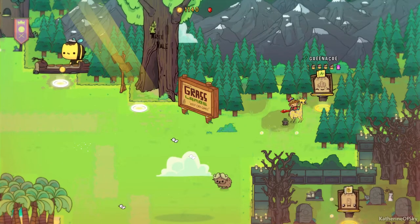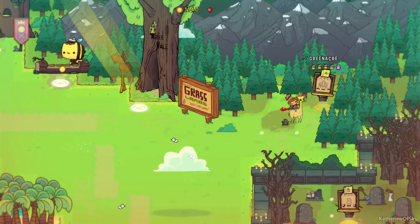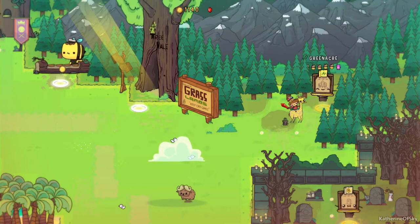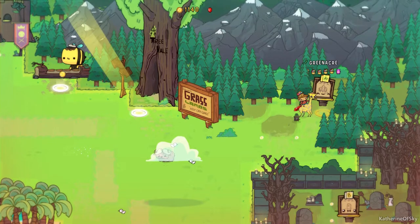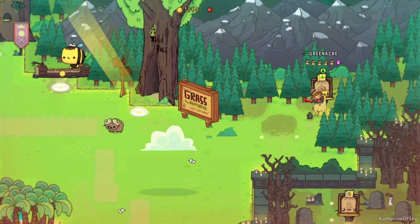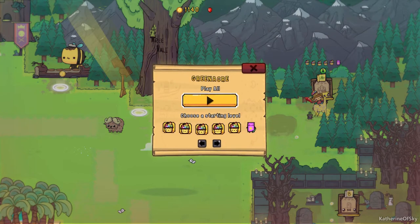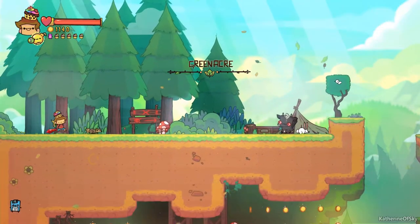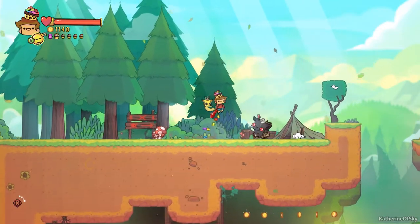Greetings and welcome back to another Adventure Pals tutorial. I'm Catherine of Skye, and in this one we're going to get the Speed Merchant achievement. I highly recommend you go to Green Acre, which is in the top right area of the grasslands and forest. So we'll go in there and play all. This achievement is granted for passing all stages of a level within three minutes for the whole thing.